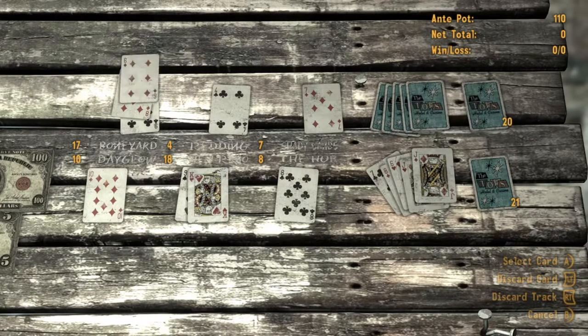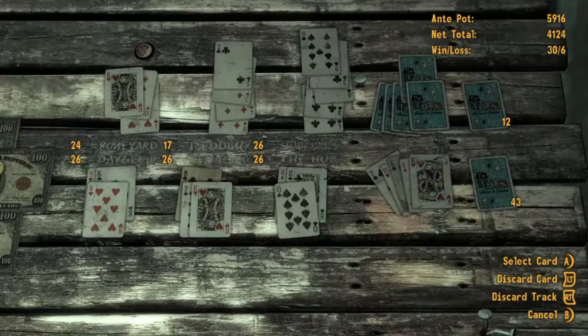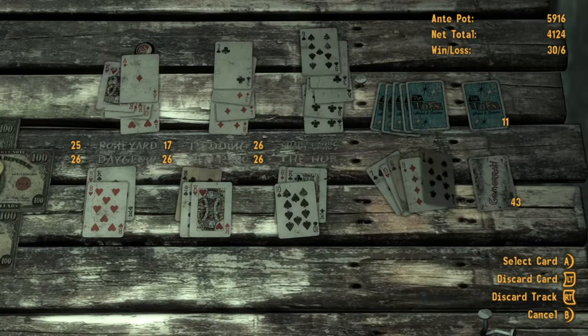The face cards are played on top of the number cards to have different effects. These can be placed on your opponent's caravan as well to counter them.